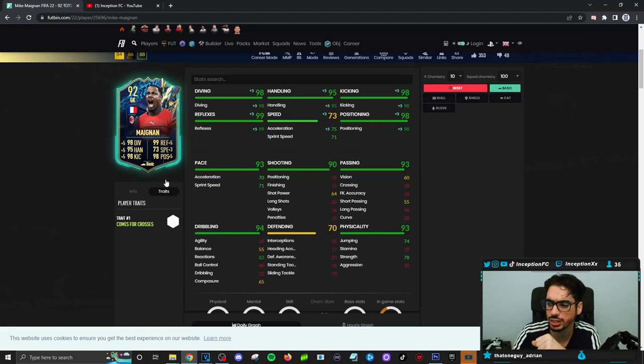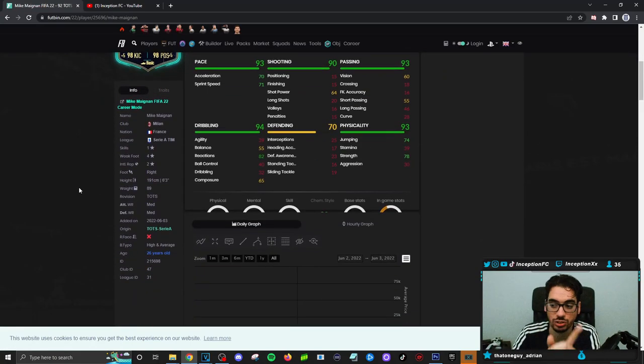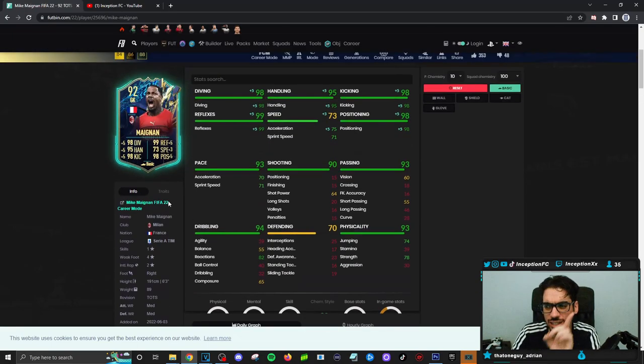The 'comes for crosses' trait is always important for goalkeepers, but the other key things are the weak foot, the height and average body type, and the traits — so three main factors. With Maignan, we'll try him out and see how he plays in game. The height and body type is pretty decent. A lot of people like to use really tall guys — like six-foot-five — because there's more consistency on long shots depending on positioning, but we'll see whether or not he's worth getting.